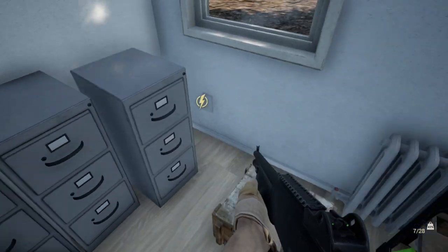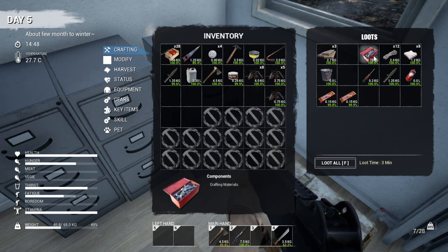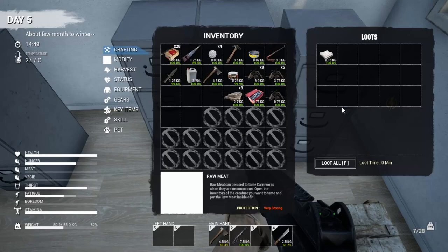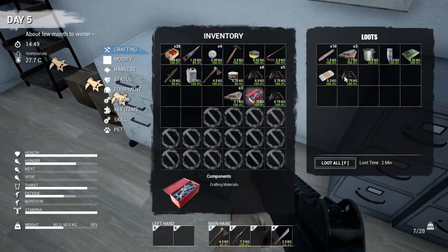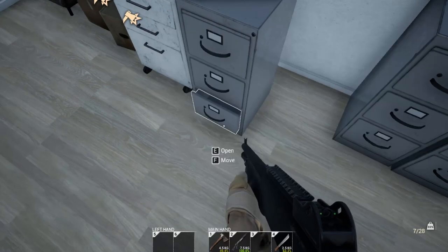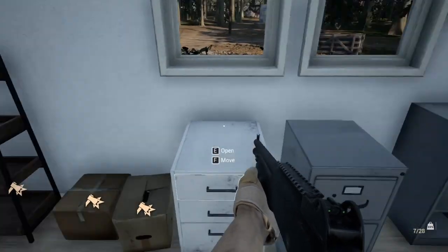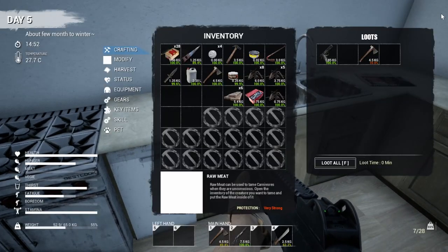We want to finish our workbench and we want to make a fire pit, because we need to be able to cook. I don't have enough salt — I lost all my salt when I lost my trailer. So we're going to have to be able to cook this food. Lost all my matches too, so I'm not going to be able to cook. Let's check these cabinets too just in case I had thrown something in here.